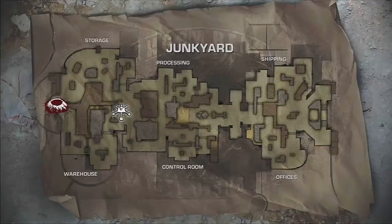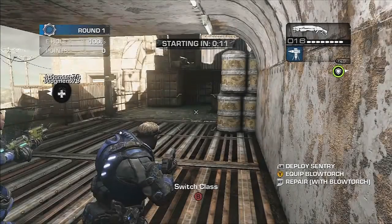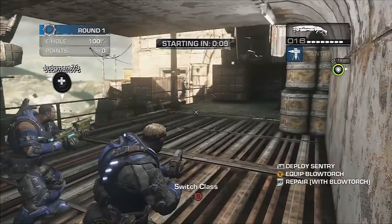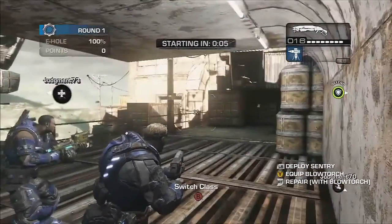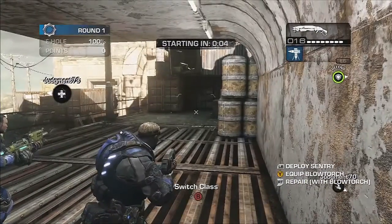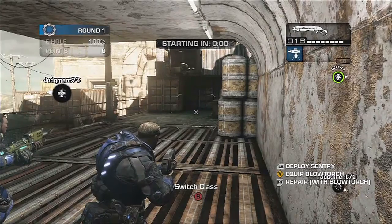A couple quick basics here. At each stage in the initial rounds when you're protecting the E-hole covers, the Locust are going to have two routes they can use to approach the objective. While you're watching the pre-game countdown, it's a great time to coordinate who's going to cover which side and with what units. It's really key, the moment you break out of spawn, to charge right to your spots to prevent the Locust from getting a couple easy flanks without any resistance at all.